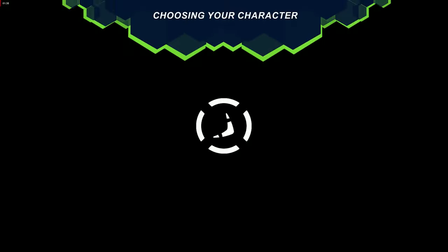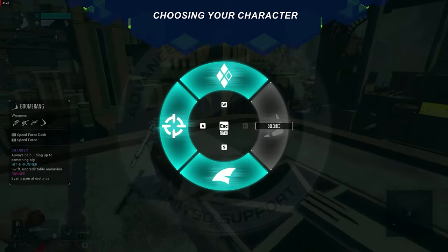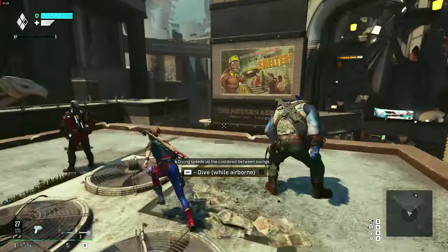In the game, you have the option to select from multiple heroes — or should I say anti-heroes? Each of them comes with unique abilities and playstyles that can give you an edge in battles. For example, playing as Harley Quinn equips you with a machine gun, a pistol, and a grappling hook.